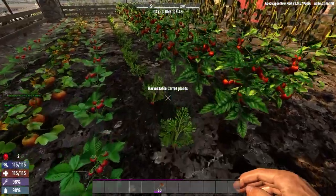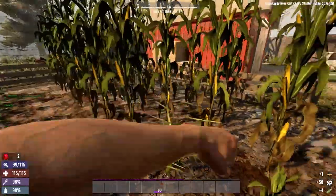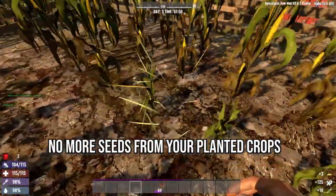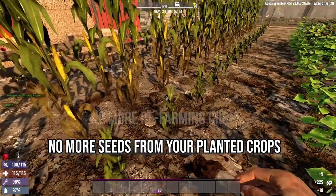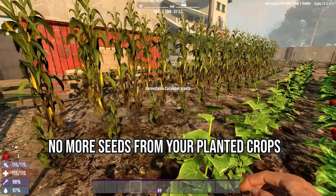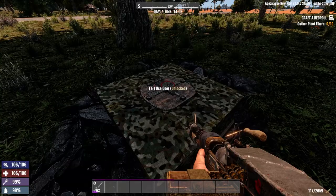The story of plant seeds has been an interesting one in Apocalypse Now. In the latest update, Killer Bunny has opted to remove seeds dropping from harvested crops that a player has planted. With previous updates where harvested plants didn't have to be re-planted, we now have seeds completely removed. You will still be able to craft seeds later on once you get to the correct perks.